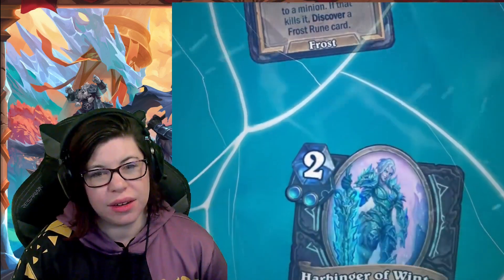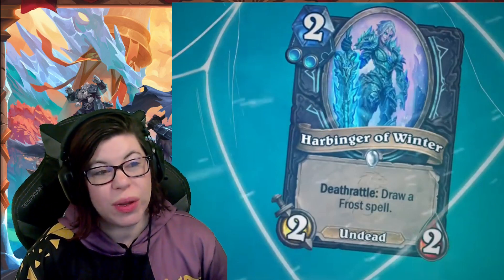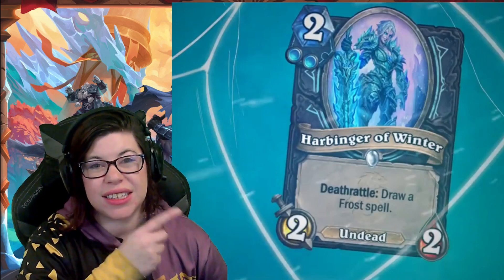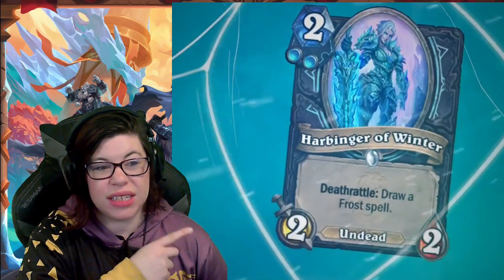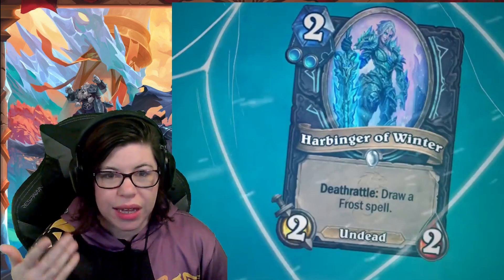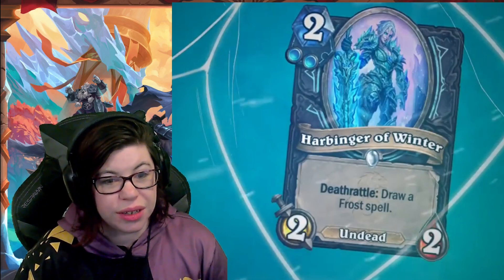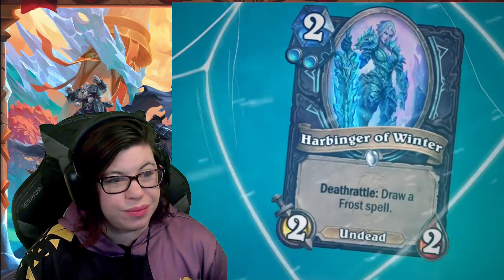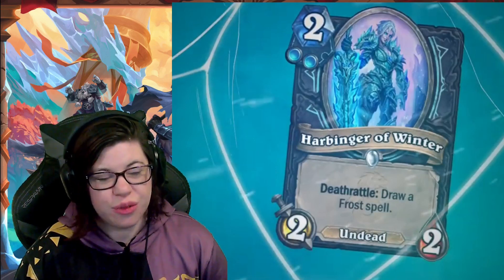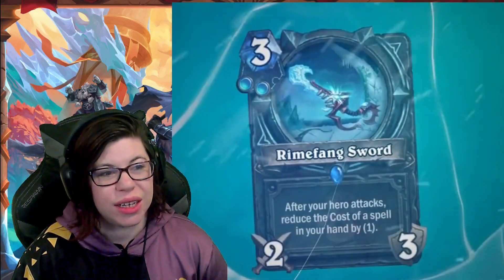Next up, Harbinger of Winter — two mana, two-two undead with deathrattle: draw a frost spell. Yes! Love this card. It's an undead, it fits what you want to do, it draws you a frost spell, and the stats are decent. This seems super super good. This is what you want to play in your undead-reliant frost Death Knight — it does so many things. Fantastic.